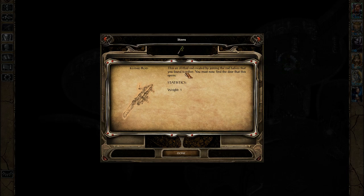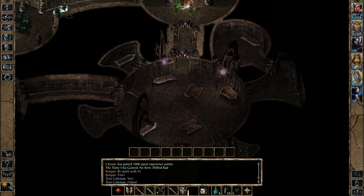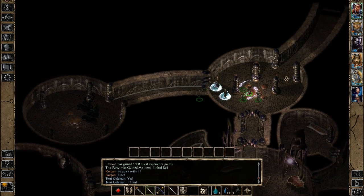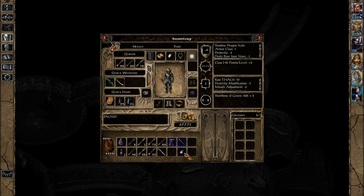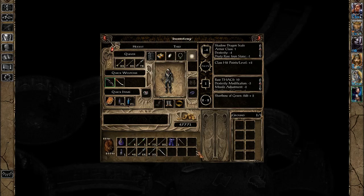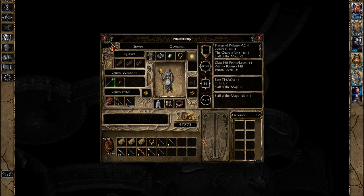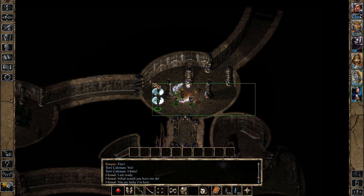It is complete. This is an Illithid Rod created by joining the rod halves together — you must now find the door that this opens. That's not going to be very tricky, considering there is exactly one door we can't get through. As for the other loot — this is a Wand of Cursing. This wand instantly renders the target blind, deaf, and mute. But perhaps the most dangerous aspect is that anyone can use it. Unfortunately it only has one charge, so not as useful as I'd want, but we may find a purpose for it.